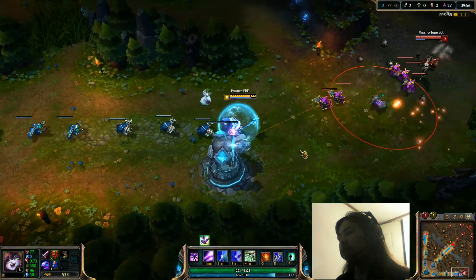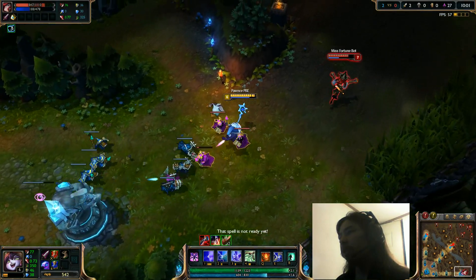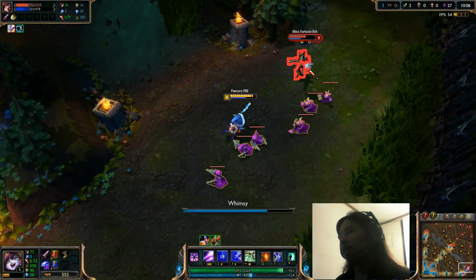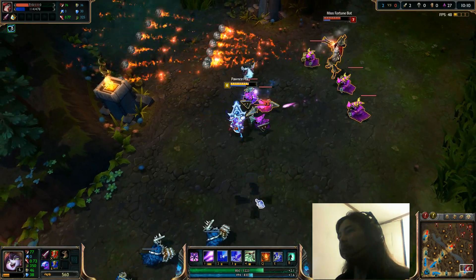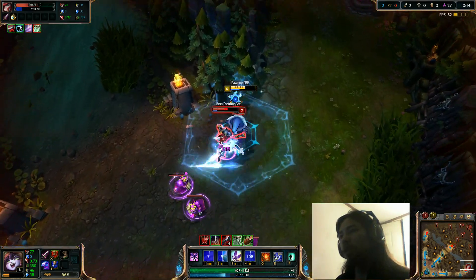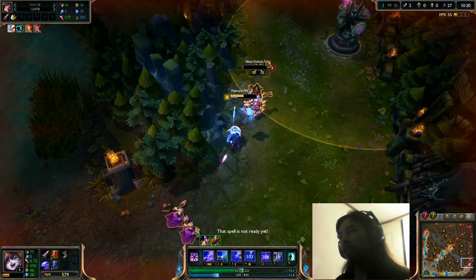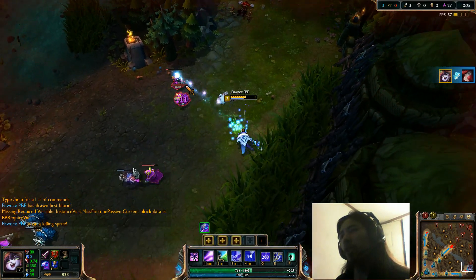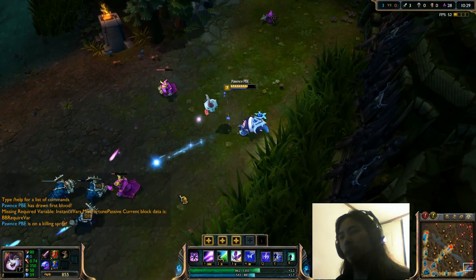Now we're going to cast stuff on Misfortune — so it's Ice Lancer. Come back here, Misfortune, you're not going anywhere. Can we turn her into a Squirrel thing here? I'm going to ult myself. Tremendo! Kill Misfortune with everything we got. So those are her basic spells. Notice her auto-attacks are different too — they've got kind of an Ice effect to them.